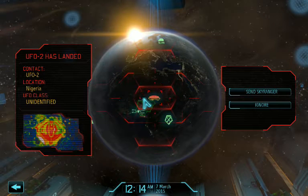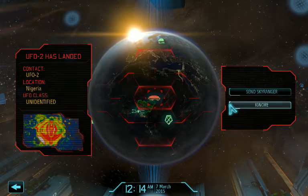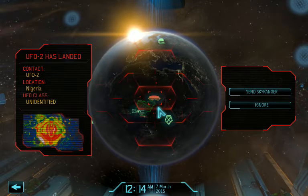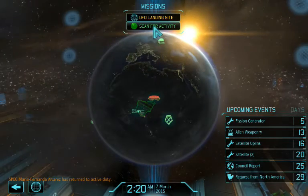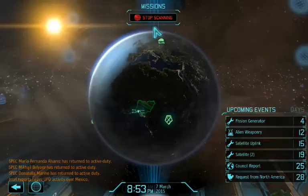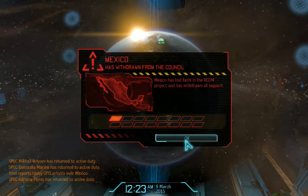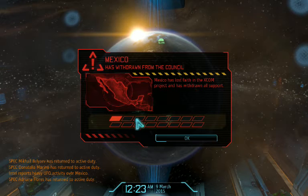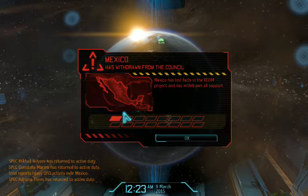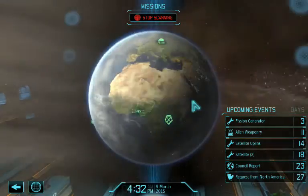UFO 2 has landed. Are you kidding? So we have the option of sending the Sky Ranger and our troops down there. This is a large UFO, and I've played missions like that before, and they are just filled with bad guys. I'm going to ignore it, because I don't think I would even stand a chance against something like that. Mexico has lost face in the XCOM project. This is okay—somewhere early in the game, one country from the XCOM project just jumps out without any forewarning, even though the panic level is very far down.